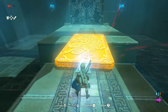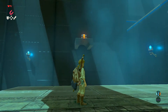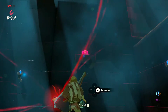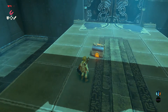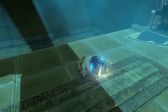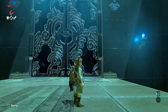You're going to want to pick up this plate and move it to the other side so you can cross easily. There is one chest or more in each and every shrine in the game, and this one is right here. Use Magnesis to open it — I highly recommend picking up this chest because having a Traveler's Bow this early in the game is really good.